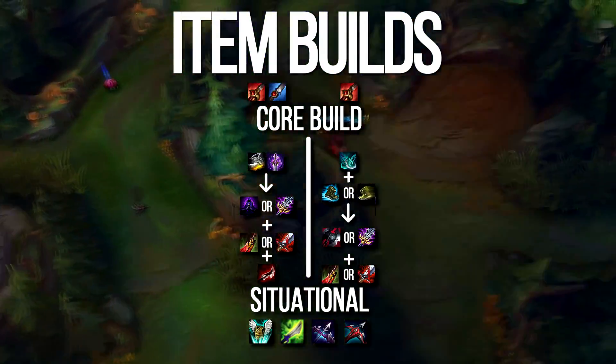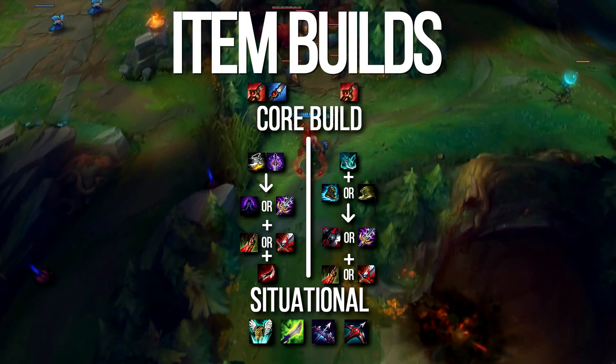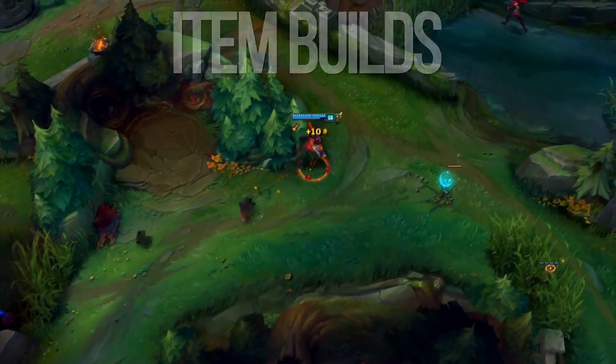As for when to go Bloodthirster over Death Dance, it's dependent on the enemy team. If they have more melee champions with minimal range, it's optimal to go Bloodthirster. If they have longer-range champions, it's better to go Death Dance.